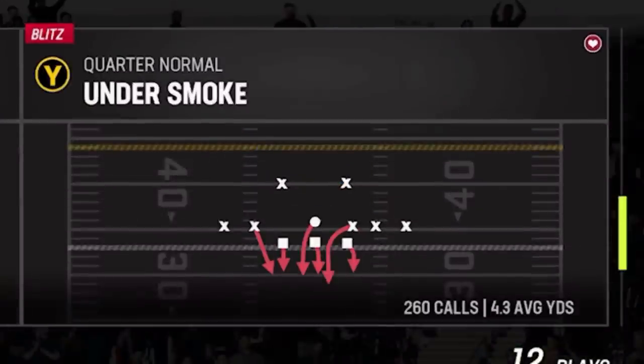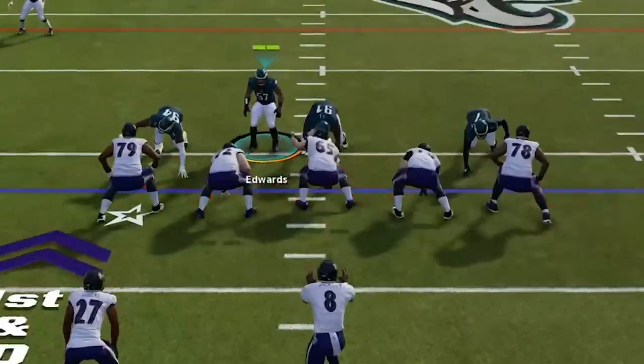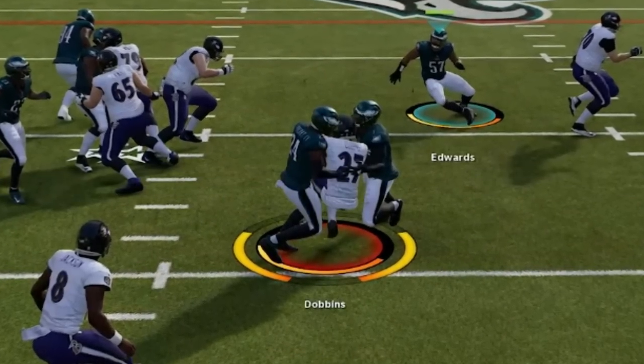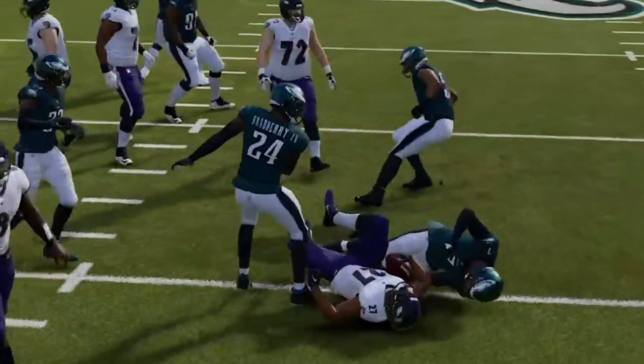In this gameplay I started off on defense and I am still using my quarter normals under smoke as my base defense. I just put out another gameplay from this a few days ago and I have a link in the description if you guys want to check that out, as it can absolutely shut down run and pass — on the first play we get a stop for a loss.